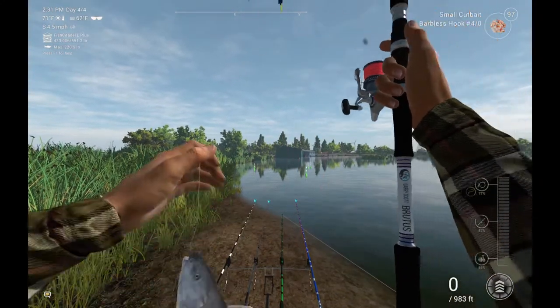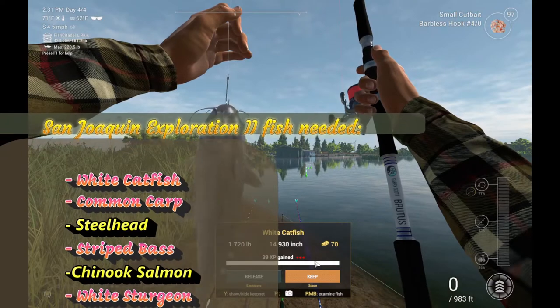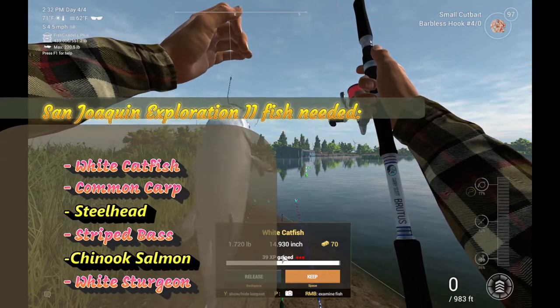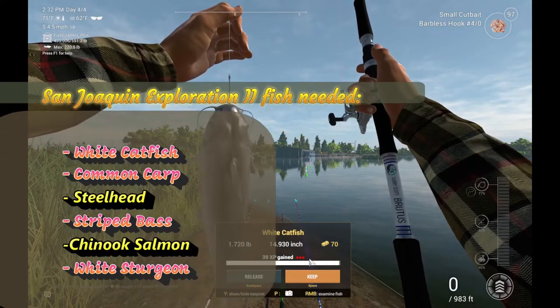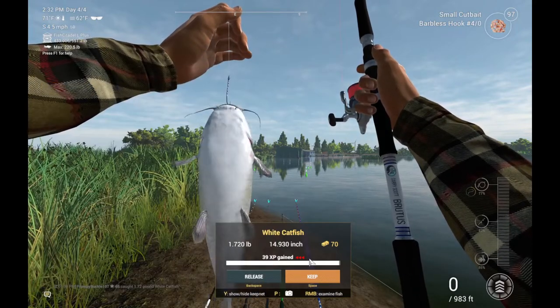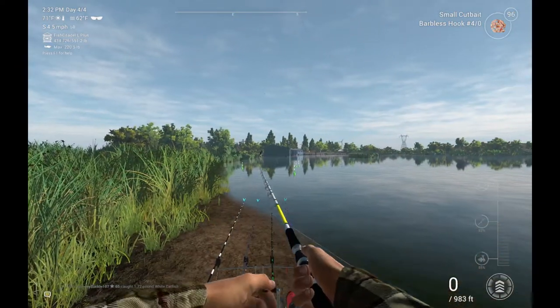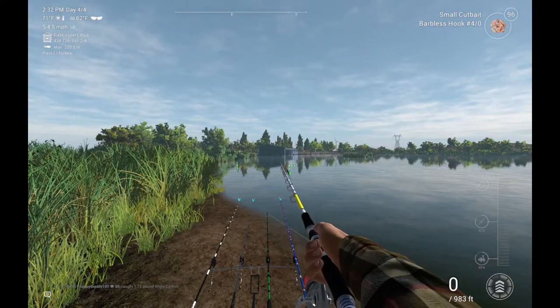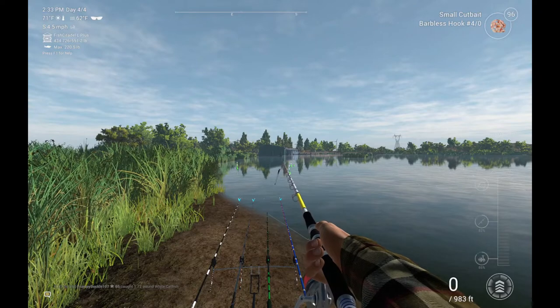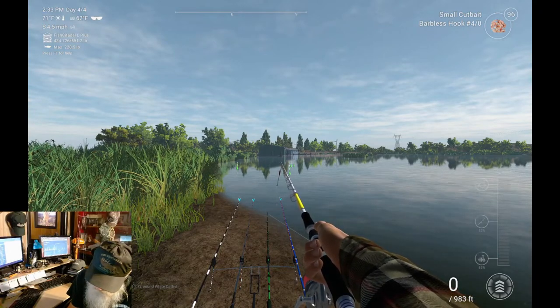I switched baits up guys - there he is, the white catfish! We can mark him off the list. I took two poles, put cheese on one and a small cut bait on the other one, and sure enough - bang! White catfish is off the list. We didn't get the steelhead over there, so we just need the salmon and the steelhead.